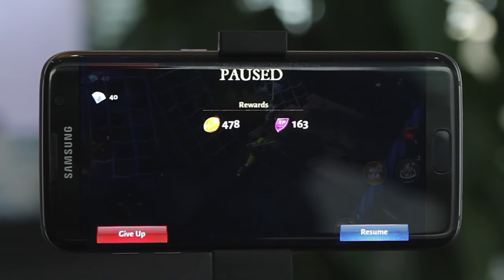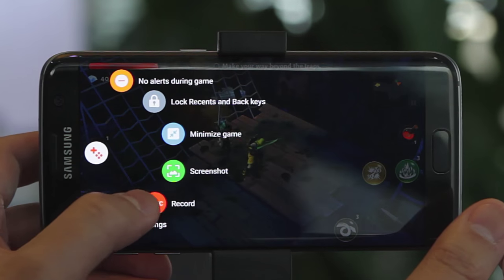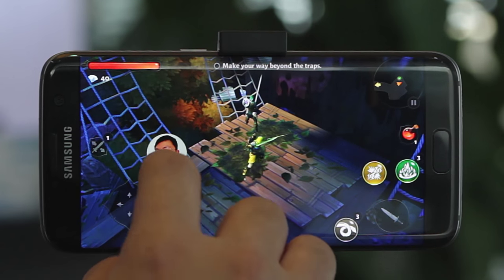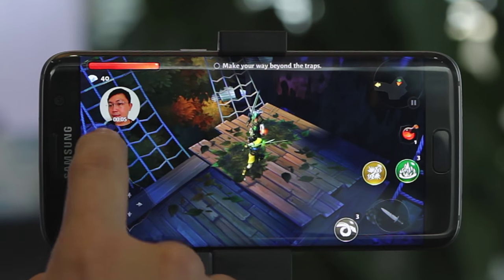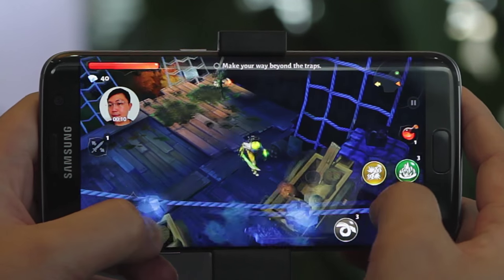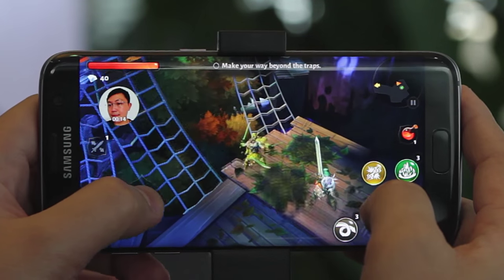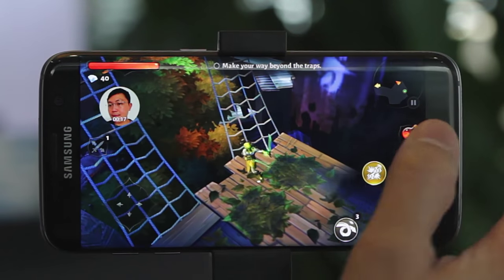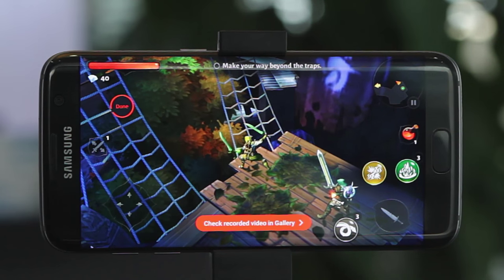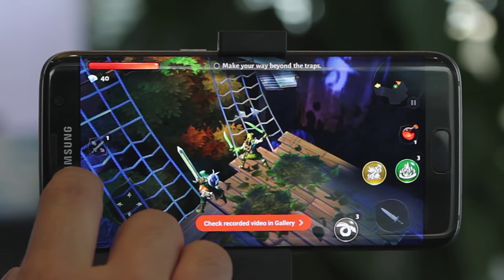Now I'll do a quick demonstration on how to record using Game Tools. I'm in the middle of my game, so I go back to the Game Tools setting and simply click the Record button. You can see this little avatar — you can move it all over the place. This shows you the elapsed time of the video. When you want to stop, just click on the avatar again and the video is saved and recorded in the video gallery. Now let's minimize the game.